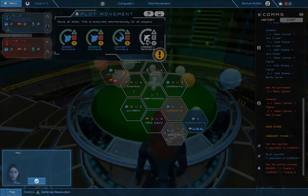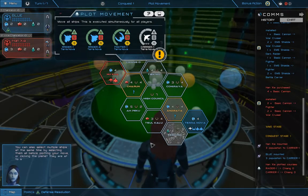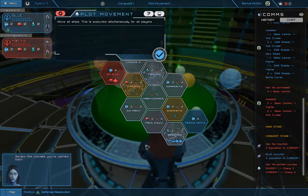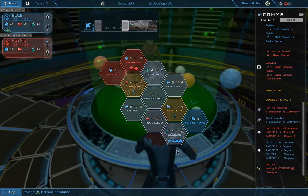You'll notice that once you've selected your ship, its available destinations are highlighted on the map. As we only have basic drives, we can only travel one system per conquest stage. You can also select multiple ships at the same time by selecting them all before plotting your move, or clicking the planet they are at to select all ships currently at that location. Continue plotting courses for all ships to Sagoma. Select confirm when all your ships are plotted to Sagoma. Neat little animation there — right on.